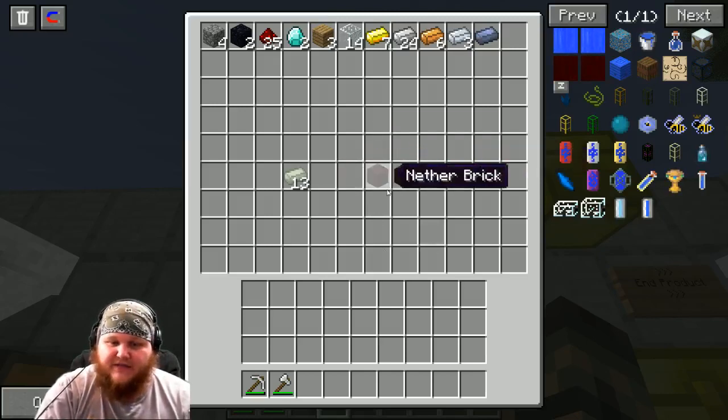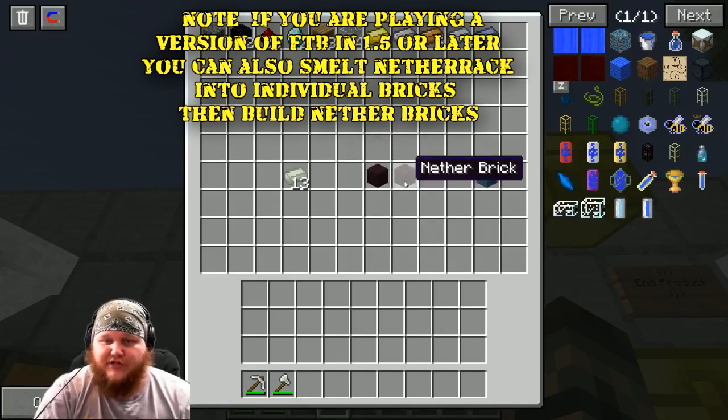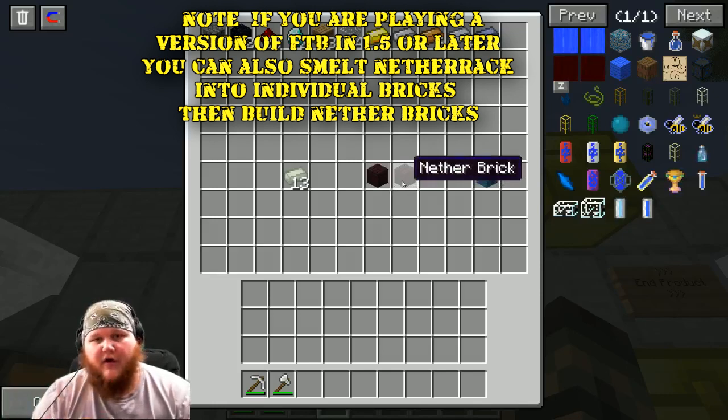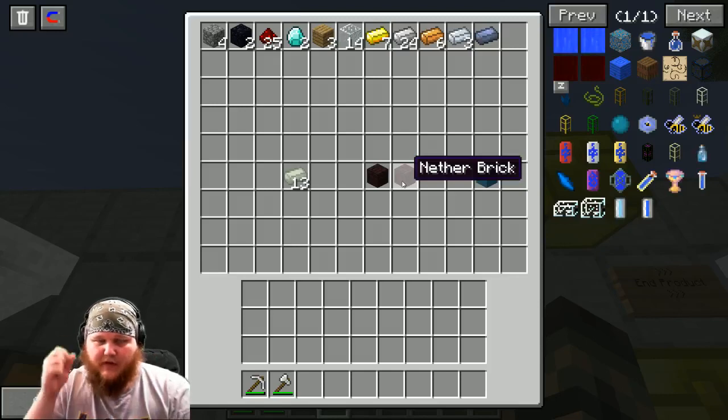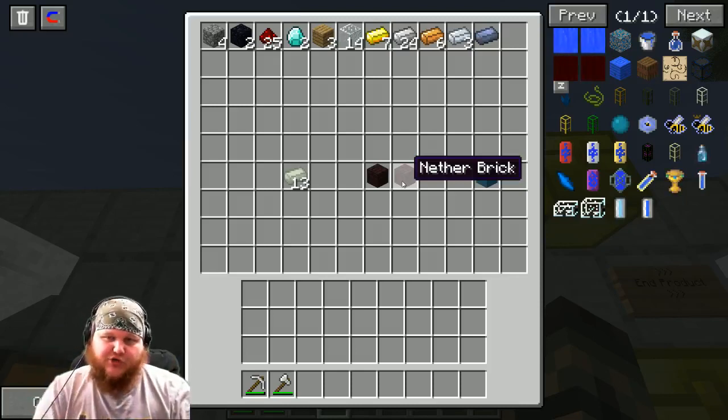Next thing you're going to need is nether bricks. There are a couple of ways to get this. Easiest method: go to the Nether, hopefully there's a Nether fortress nearby, mine two bricks, come on home. The other option: take one piece of soul sand and two pieces of nether rack, put them in an induction smelter and you get a nether brick. You would need two soul sand and six nether rack total, but it's super simple.